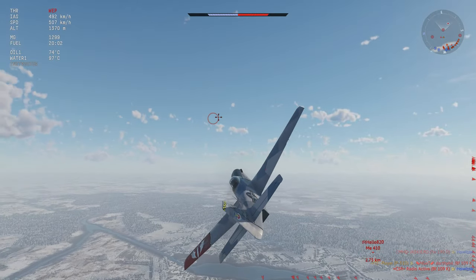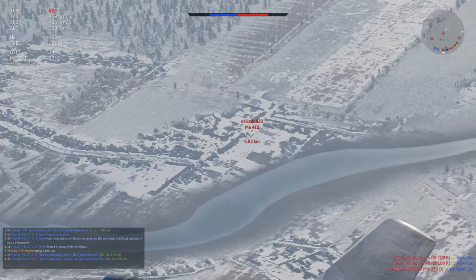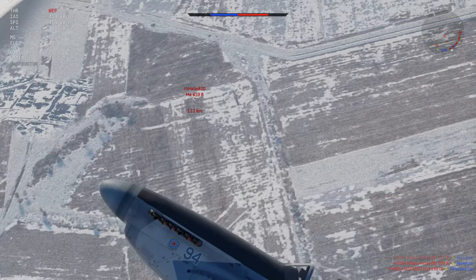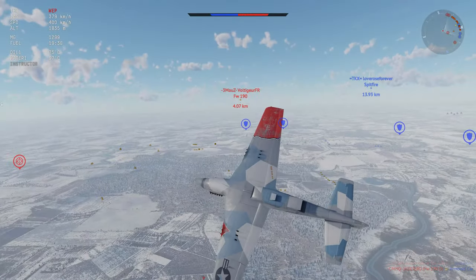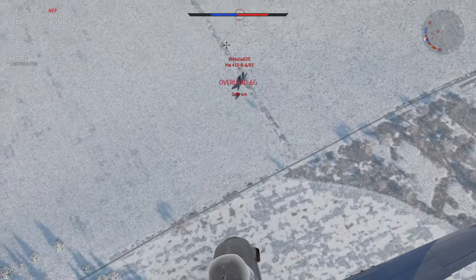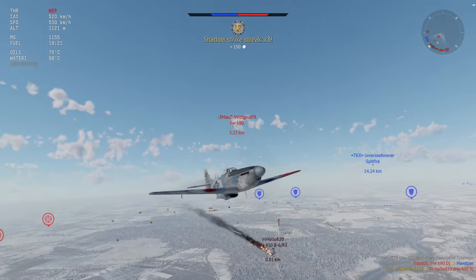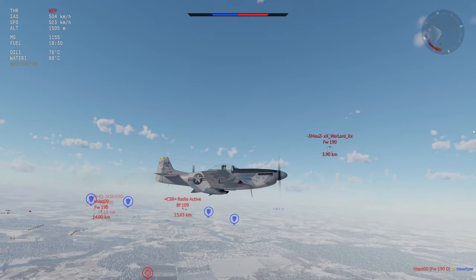We break off and climb away to counter that 190 coming in on the right-hand side. But then the ME410 comes in. In a group setting I don't want to deal with all those guns, but now he's alone and excluded. So I want to stall him out — go up over his nose, and the second he goes slow enough, pitch straight into him and hose him down. I want to be careful of the 30mm, but we don't have to recommit because he's on fire and he is dead.